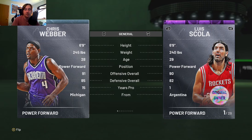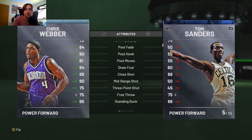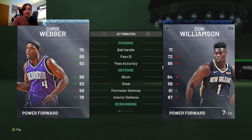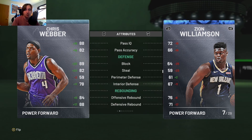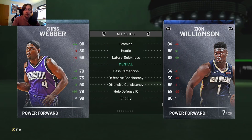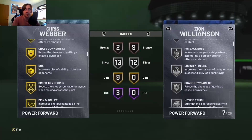Chris Webber is probably the best power forward in the game right now. He is only 6'9" which is kind of a bummer, but this year height doesn't really matter, especially at the power forward position. He's got great post moves, can shoot the mid-range, can actually hit the three if you time your shot right, and can definitely dunk. 75 ball control for a power forward is amazing — even Zion only has 71. Great block at 89, great steal, no perimeter D and no interior D which is kind of weird, but good block, good steal, good rebounding, very fast. Three Hall of Fames, nine golds, thirteen silvers. He doesn't have any shooting badges, so that's something you may want to add.